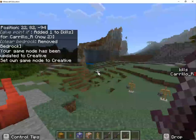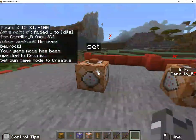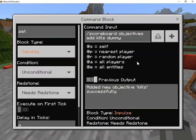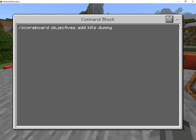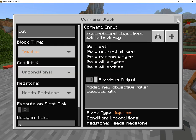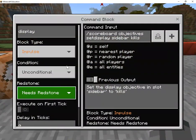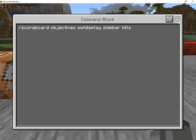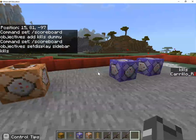Put myself in creative here. So you're going to have these set of command blocks. This sets up the objectives — go ahead and copy everything you see here, pause if you need to. Next command is displaying it — here's what you need, pause if you need to. That's the easy part; that's setting up the scoreboard so it says kills.